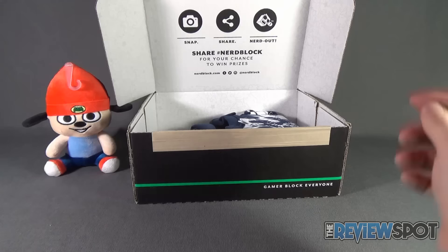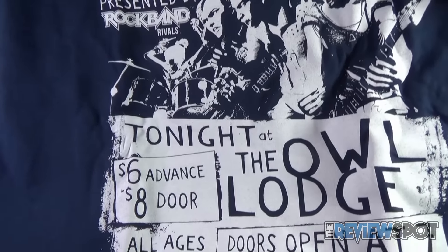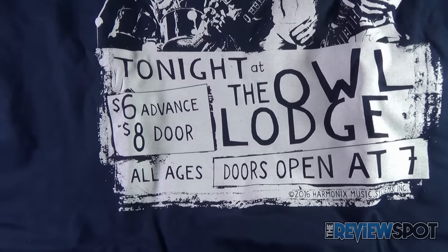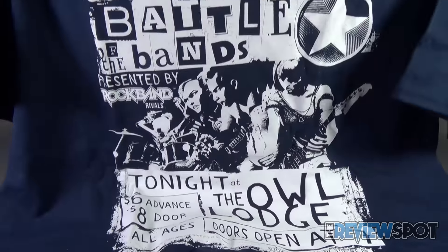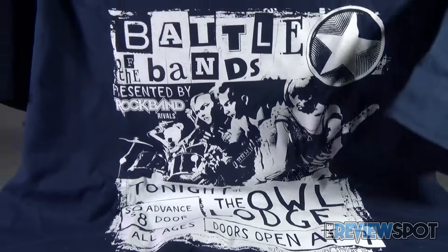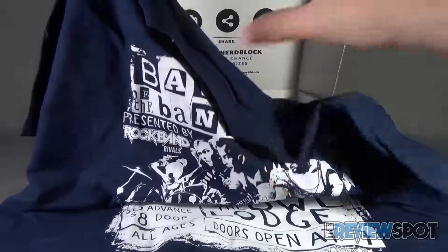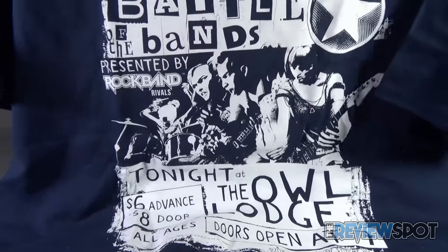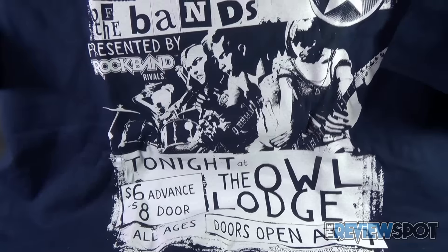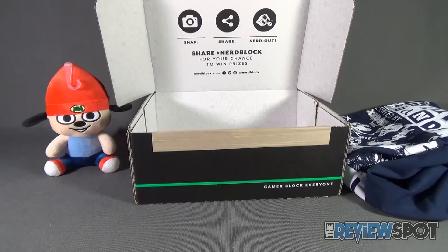Next we have a T-shirt. Sticking with the idea of gaming, we've got Battle of the Bands presented by Rock Band Rivals. Tonight at the Owl Lodge — $6 advance, $8 at the door, all ages, doors open at 7. It's a nice blue T-shirt featuring some really cool artwork. I love when shirts are busy but not overly busy, with a lot going on — and it's all in one color, white, on a blue T-shirt. Looks really good.